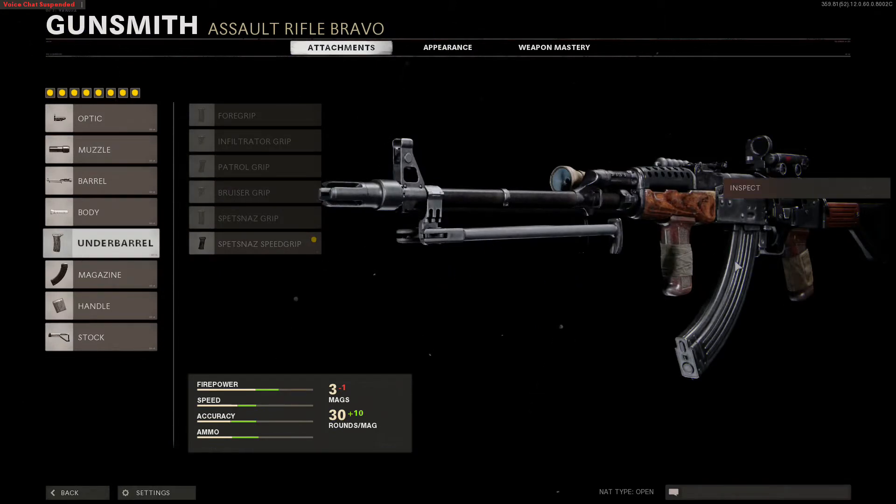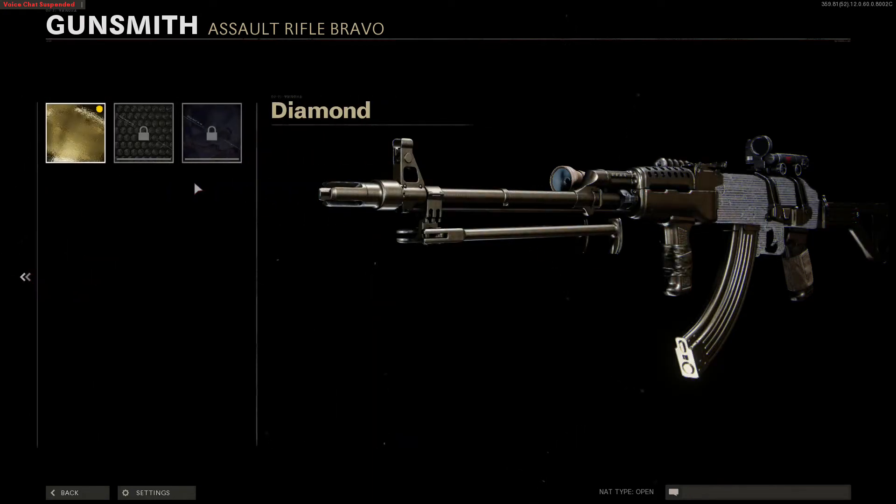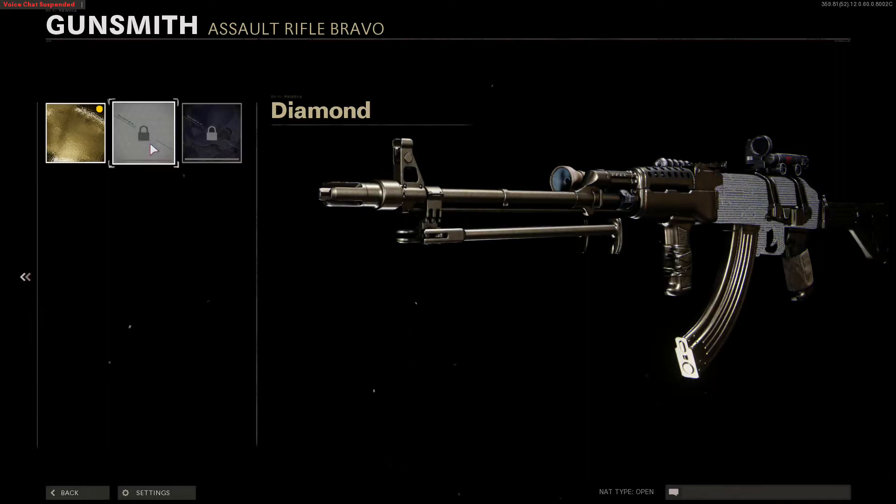That there is literally the perfect AK in my opinion. And the only way to really make it better is to throw on gold camo. Or better yet, Dark Matter Ultra if you have it unlocked. Although, to be honest, I think I prefer Diamond.